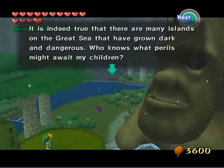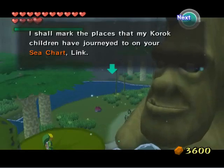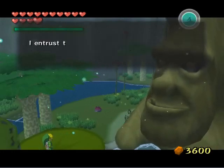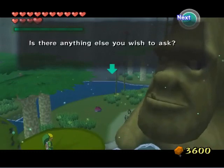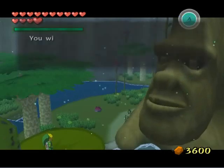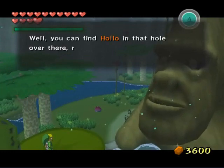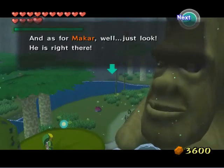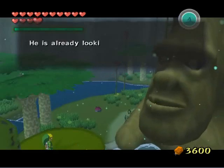Many islands on the Great Sea have grown dark and dangerous. One of your Koroks is standing on an island that was completely demolished by Ganondorf. We're going to check on them. As for the forest Koroks, there are only two left in Forest Haven: Makar, whom we just saw, and the Hollow — the Korok who runs the potion shop of Forest Haven. He can give you blue potions in exchange for four Boko Baba seeds.